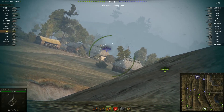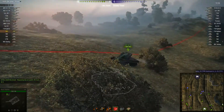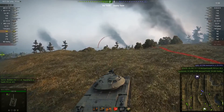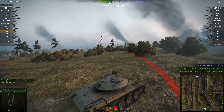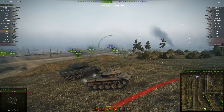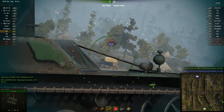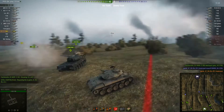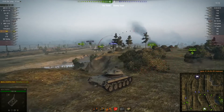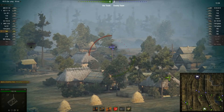That first shot didn't even arrive in the same postcode as where he aimed it - 0.6 accuracy, this is what the gun does. However, watch what happens on his next shot - pretty much the same shot, same range, same tiny target, same infinitesimal chance of hitting. There's an RU 251, he's got a flank shot, he's over 500 meters away, he has to move, he isn't even fully aimed - and it just doesn't matter, does it? It's almost as if aiming is irrelevant with this thing.